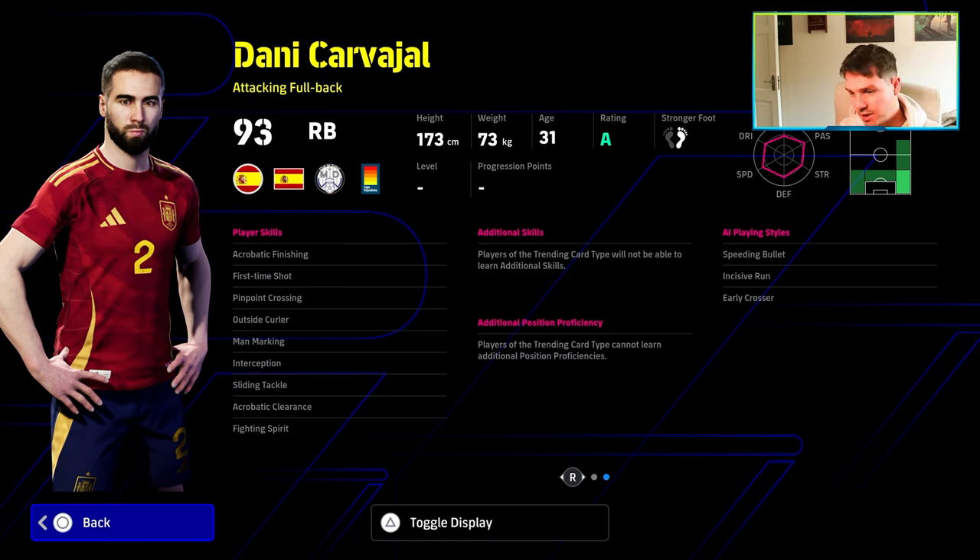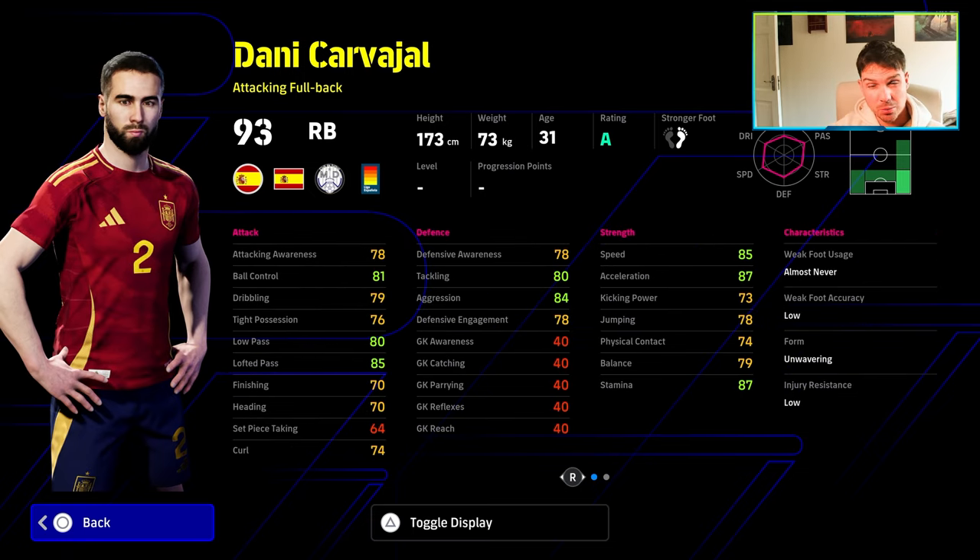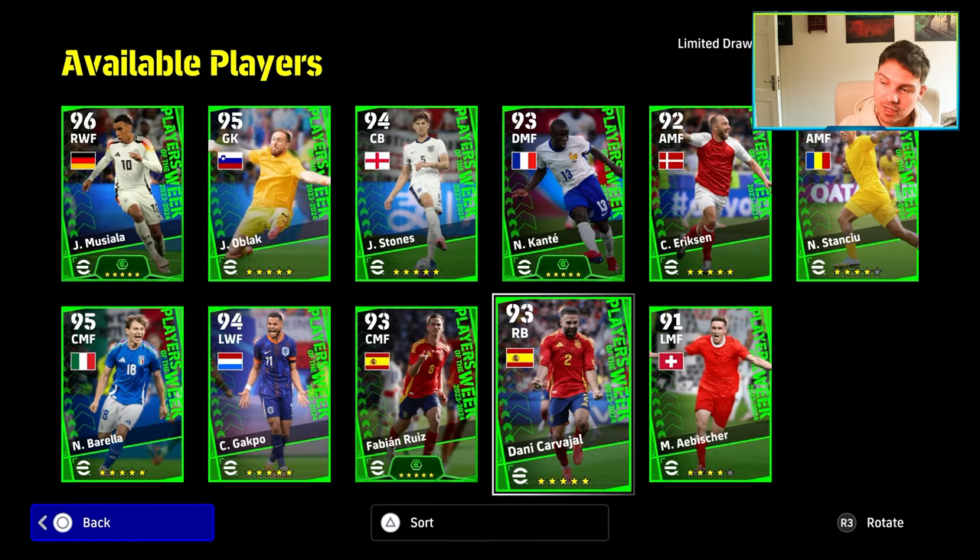He does have interception, sliding tackle, man marking, and fighting spirit — pretty decent. He also has first time shot, pinpoint crossing, and acrobatic finishing, but no first time or one touch pass. So that's going to be a bit of an issue if you play a lot of quick touch passing. Stats are pretty decent and he's definitely a player you can have as your main right back — not really end game, but definitely a good focal point.